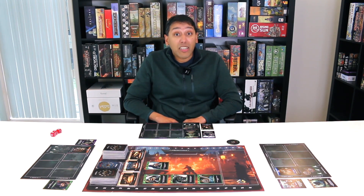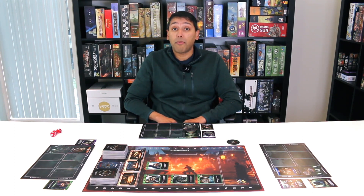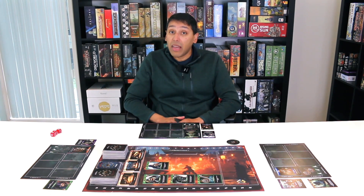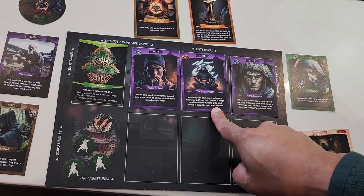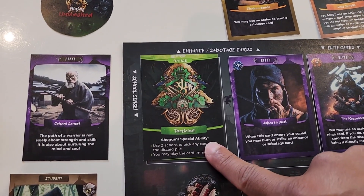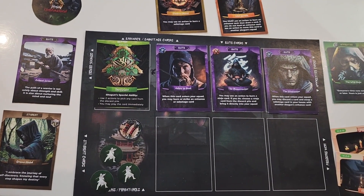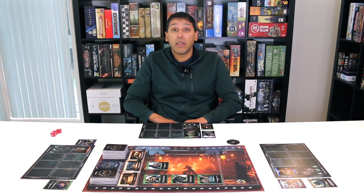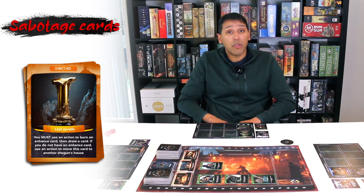Each player starts with three actions unless modified by card. Starting with the player who has the player turn token, each player must play all of their actions before moving on to the next player in a clockwise manner. A player may use an action to draw a card from the deck, play a card from their hand, or trigger the effects of any card in their house — for example, effects from elite ninjas, enhanced cards, or their shogun special ability listed on their house card. Or use all three actions to discard their hand and draw five new cards from the deck. Note that some sabotage cards require you to use an action to trigger their effect before any other actions are played by that player.